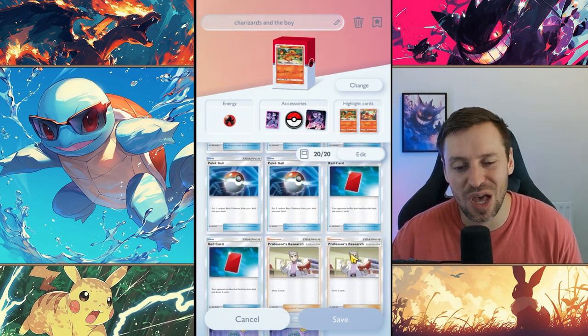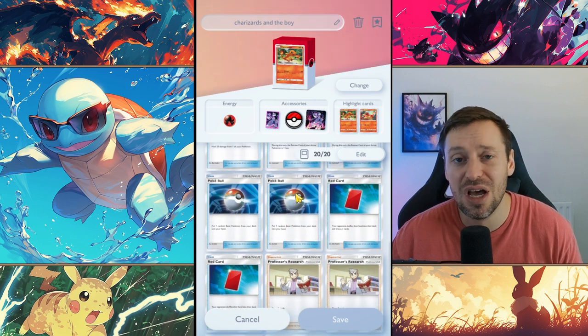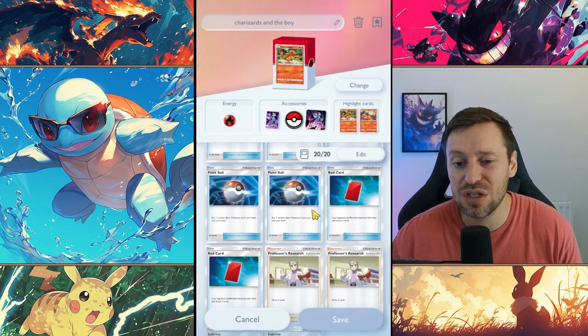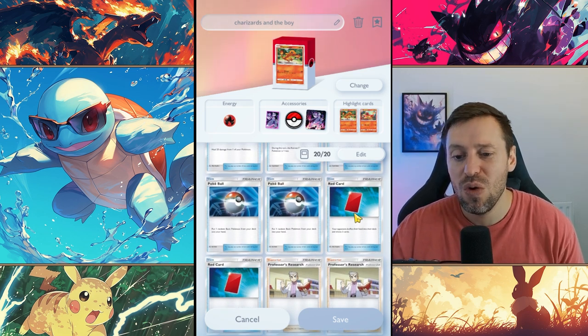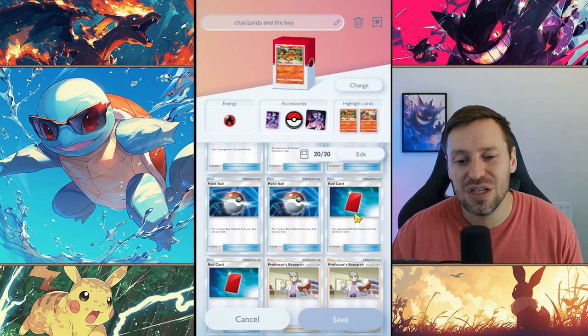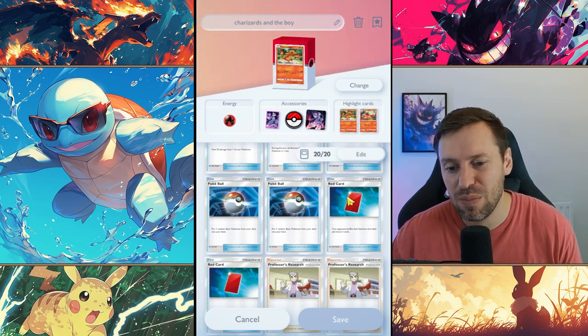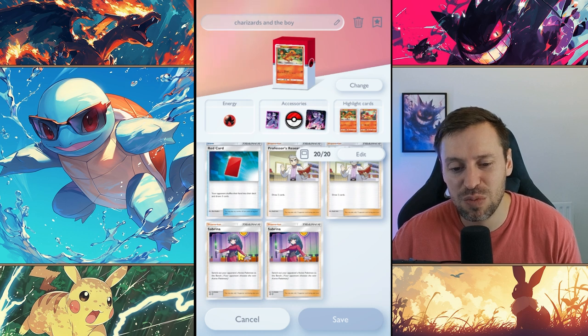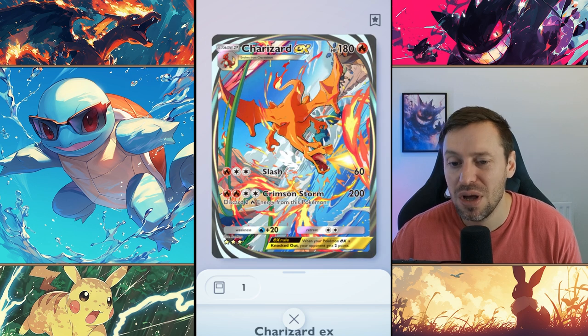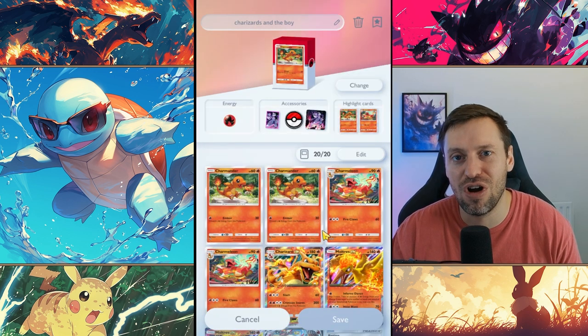Two Pokéballs, two Professor Oaks — those are always going to be in there. Pokéballs let us grab the Pokémon we need like Moltres to throw in the front line, and Professor Oak helps us cycle through the deck as quickly as possible. Then two Red Cards — Red Card is underrated, such a good card. We can drop it to stall out fights: if they've got five cards in hand, Red Card puts two cards back in their deck, slowing them down and giving us a tempo lead. And two Sabrinas — Sabrina gives us control so we can choose who we knock out. You could throw in Giovanni, but Charizard is usually going for the one-shot anyway, so I'd rather have that control with Sabrina.